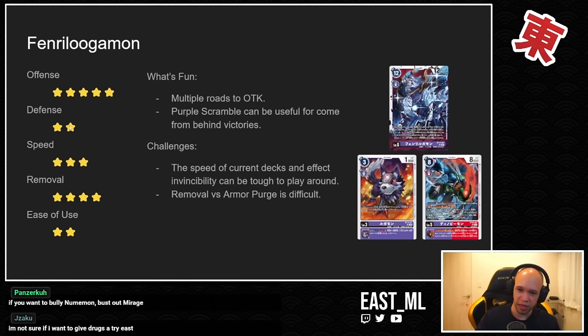Removal versus Armor Purge is also tough, because Finner Lugamon needs to destroy something on board, and Armor Purge isn't destroying — you just pop the top off and keep moving. Defense in this deck is low since you're basically playing with little to no board most of the game. Some of the new cards in BT16 were useful, like the new So Lugamon who can pop a 6000 DP or lower, but armor cards are notably at 7000 DP which puts them out of range for those deletion effects.